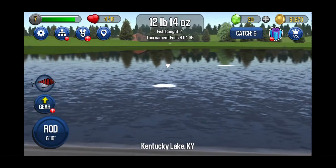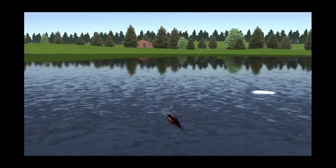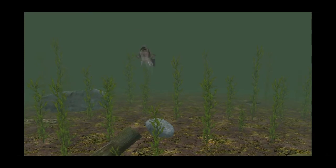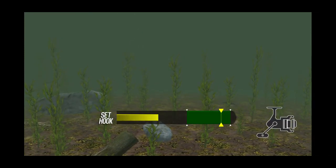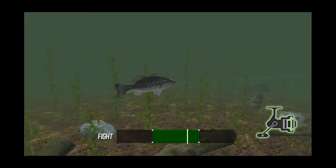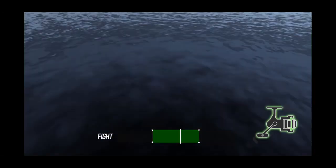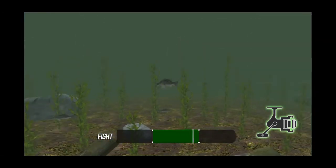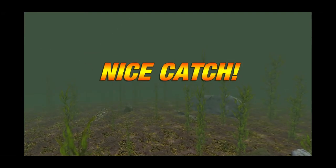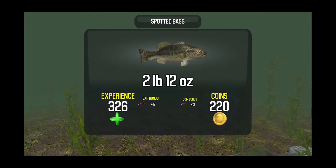Was that about 10 pounds so far? Hit that rod — it makes it go up until it turns yellow. Once it turns yellow, you can cast it. Keep it in the green, come on big one. He's fighting, isn't he? Nah, I got him — 2 pounds, 12 ounces.